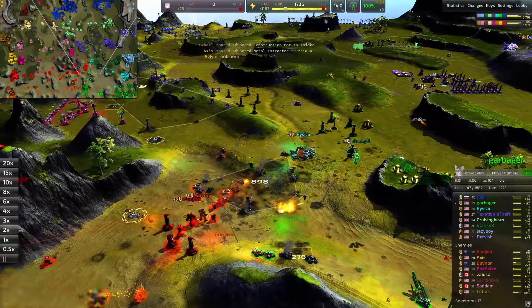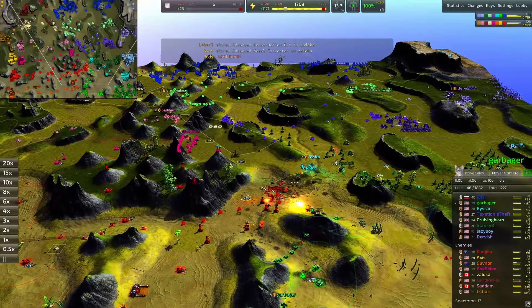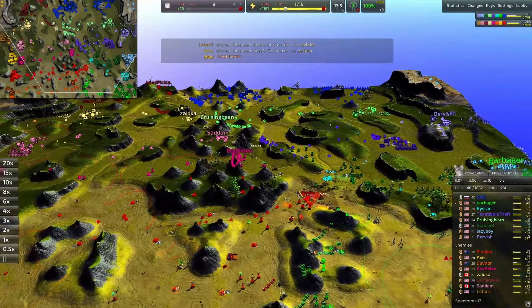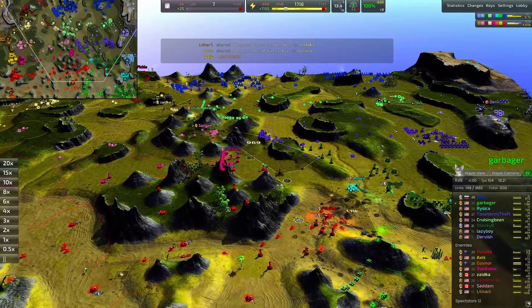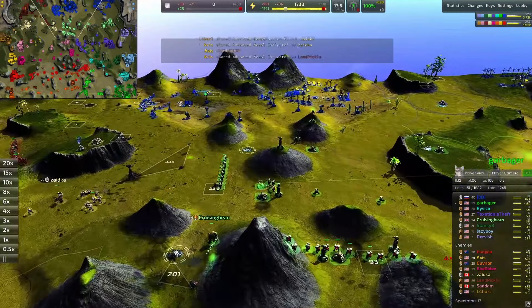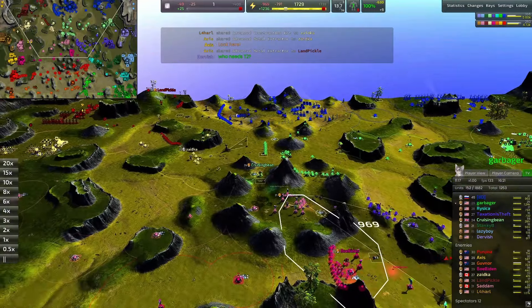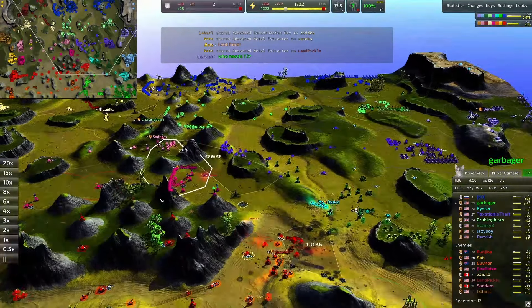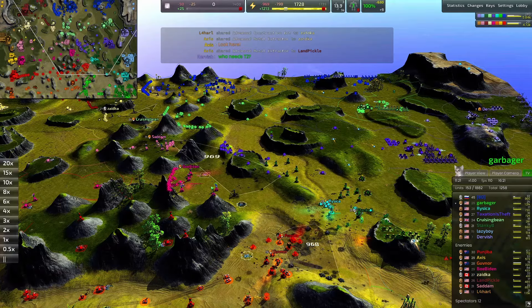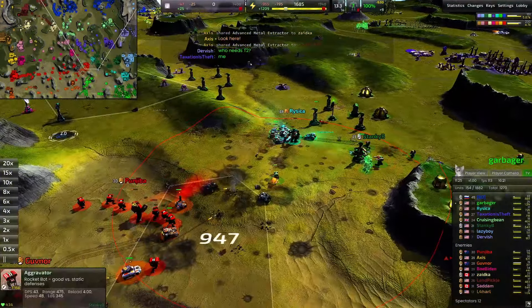Beau Biden and Saddam are just sitting here — they really could be going in. Cruising Bean is managing to fend off both Zika and Saddam, looks like they're just going to be bypassing Saddam, although their commander is in a tricky spot if Saddam ever wants to move west. I'm sure I'm going to get demonetized for mentioning Saddam.